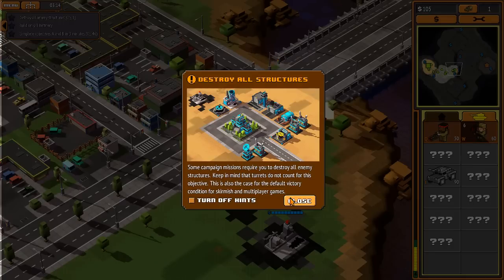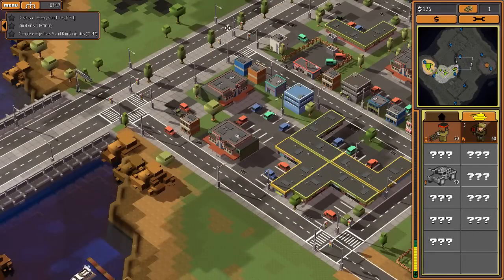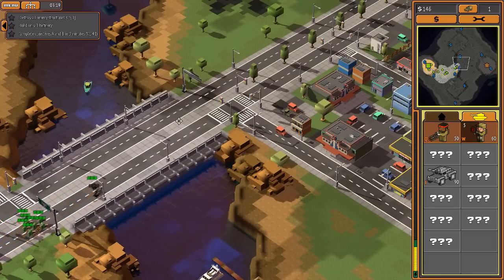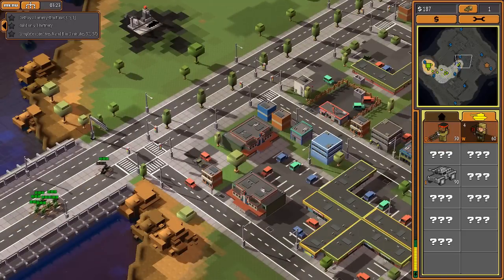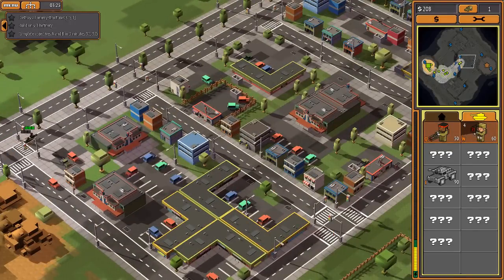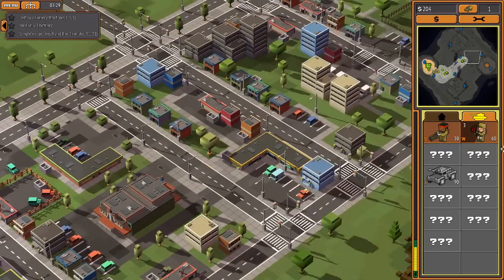Destroy all structures - and turrets do not count for this objective! We might still make it then - we can ignore any automated turrets we find. It's a shame I lost my jeep because I could have totally used it to scout and figure out where the turrets are.